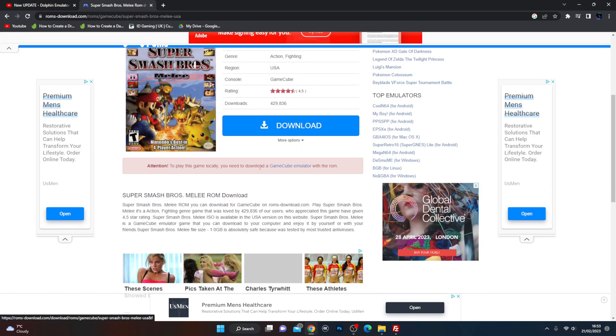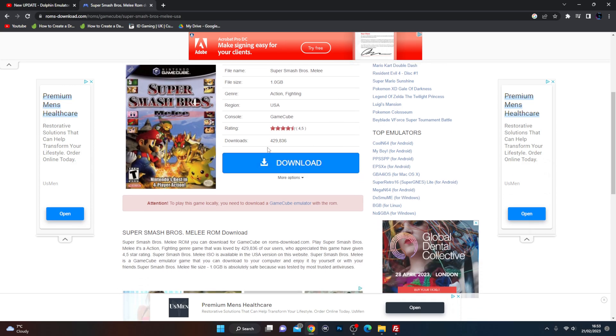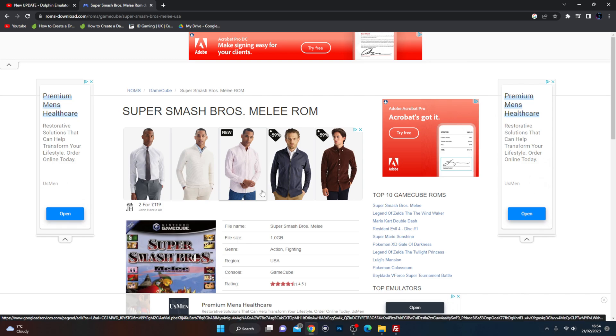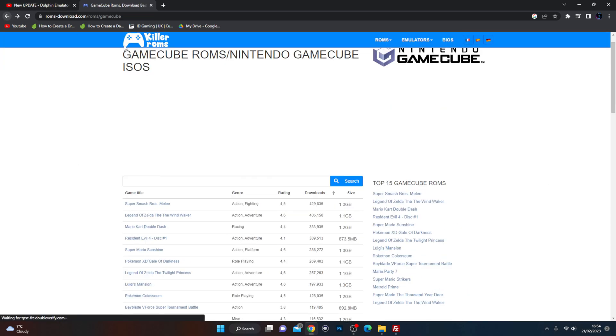Just for the purposes of the video, I will not be downloading the file because like a good little boy I am, I have the legal version of this file. I'm not going to actually click the download button, but I have it on the computer. Pretty much find the game somehow. Again, I'm not encouraging any illegal copyright activity here — that is completely your responsibility. I'm just showing you the various ways of getting games.